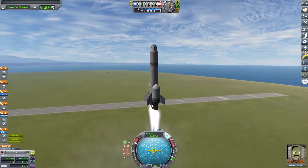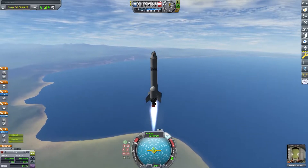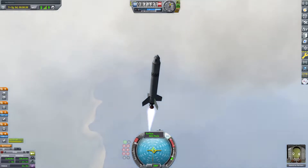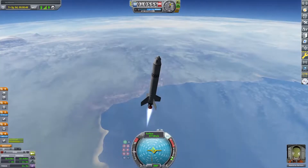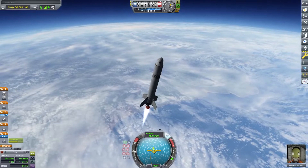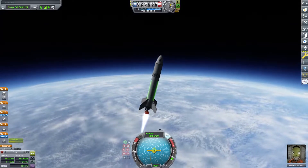Now you can see we have launched off the pad, and you want to start turning the moment you lift off and reach around 900 meters per second, or around the speed of sound which is 300 meters per second — you can choose. This was pretty unstable. I will put the craft file on Kerbal X, linked in the description. Now we can just start tilting, which allows us to go up and sideways. We can cut some time by going diagonally instead — going sideways while we're going up.